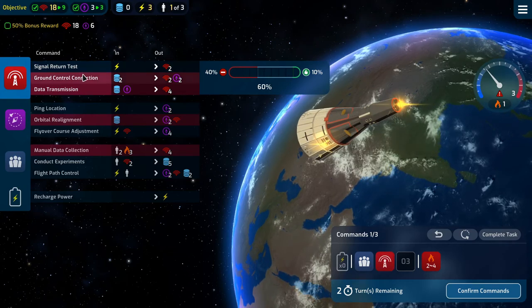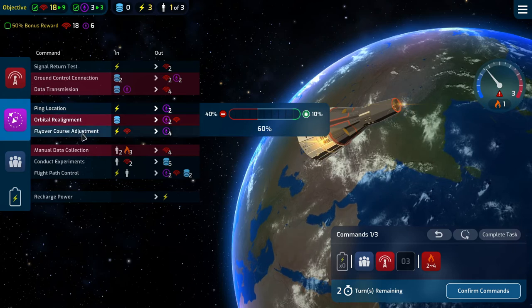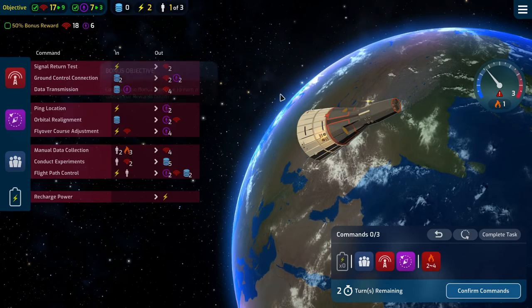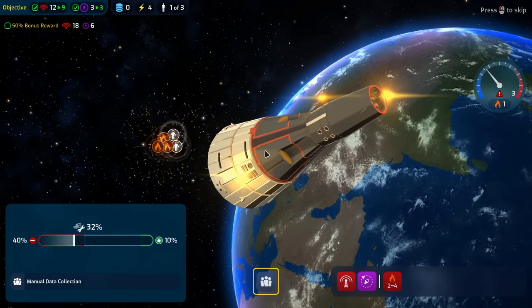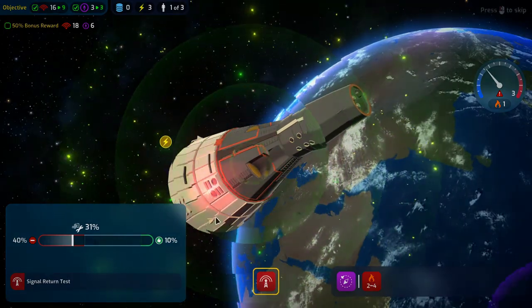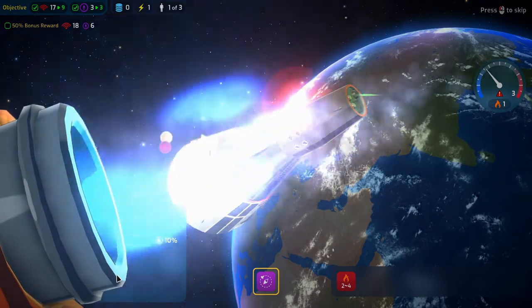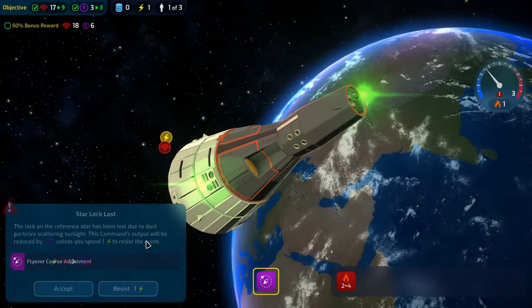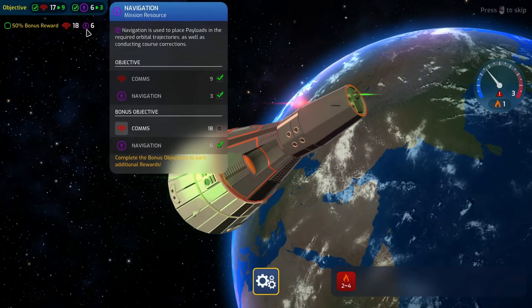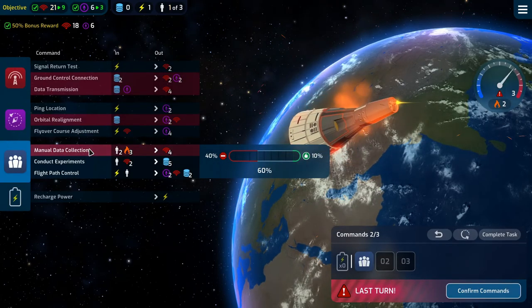Signal return test — let's resist. We have 2 turns remaining. Then a flyover course adjustment, and then we just need a comms next turn — should not be a problem. Signal return test not so well — let's resist it. Flyover course adjustment didn't go so well either. I can accept not getting that because I'm at 6. We're up to 5 heat but we just need to do this and we win.